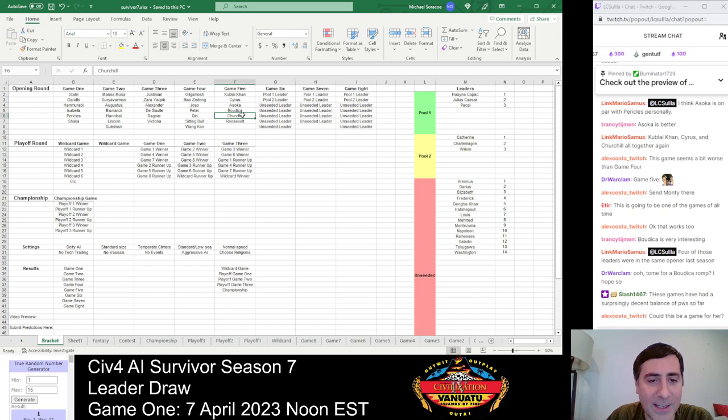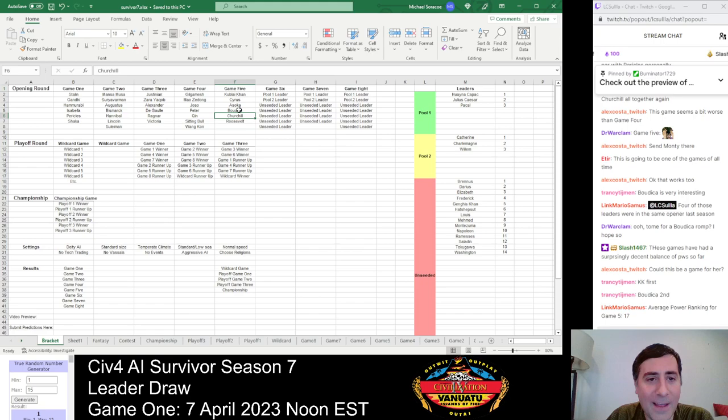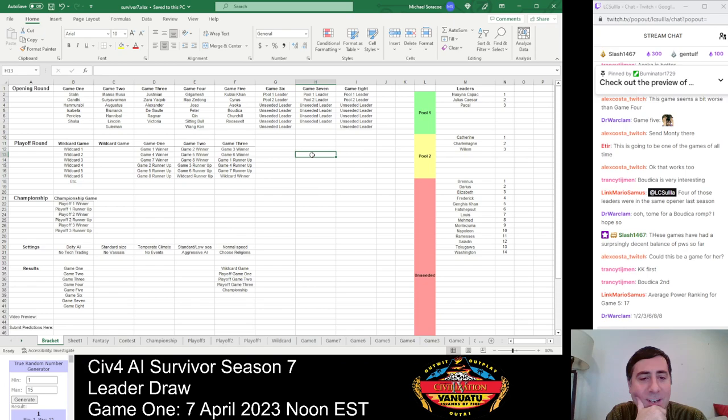Boudicca has done pretty well in past seasons but can't compete with strong economic leaders. The good news for her is there's not really any particularly strong econ leader in this game. Peace weights are 1, 2, 3, 6, 8, 8 — a surprisingly decent balance. Boudicca has decent odds if she gets a good starting position. This could also be a good Ashoka game if he gets left alone to do his religious thing. An odd game, but Boudicca maybe brings a bit more excitement to it.